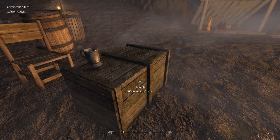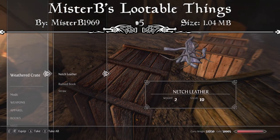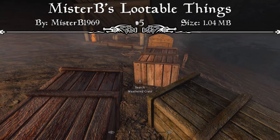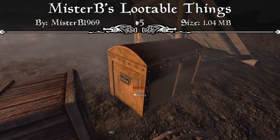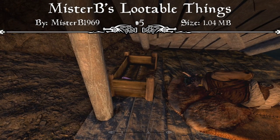Starting off at our number 5 spot we have Mr. B's Lootable Things mod. The mod page reads that Lootable Things replaces static items into lootable ones physically, and doesn't use any scripts. This includes static barrels, crates, wood piles, taproot balls, and mammoth tusks, and you can now find mead and mead barrels as well. The items that you can find in these crates and barrels have been painstakingly designed over the past 2-3 years or so, to provide an immersive looting experience.